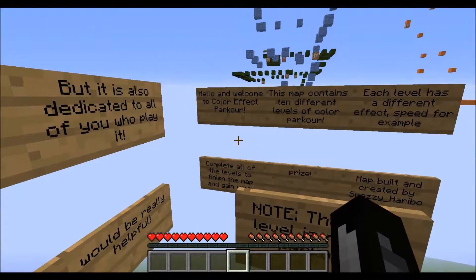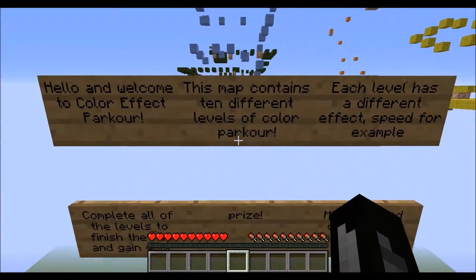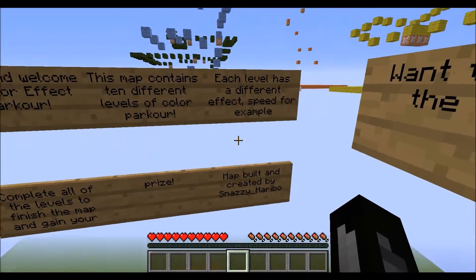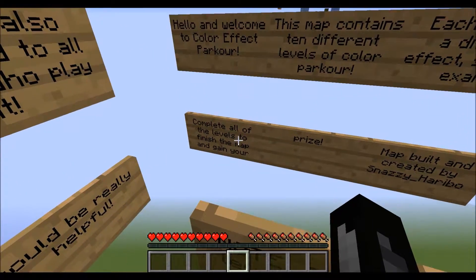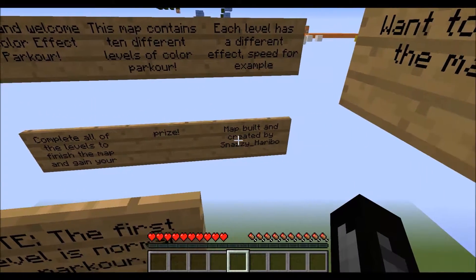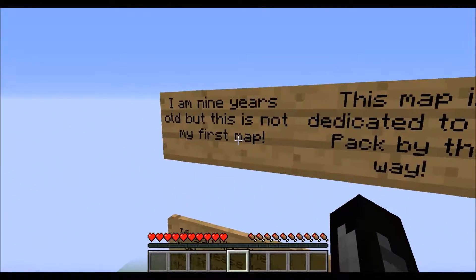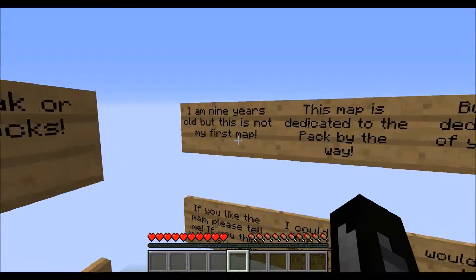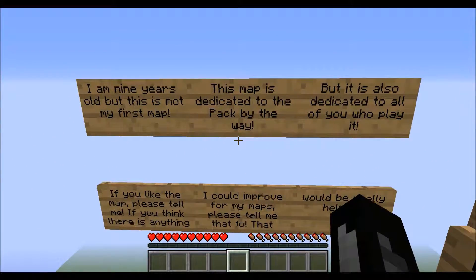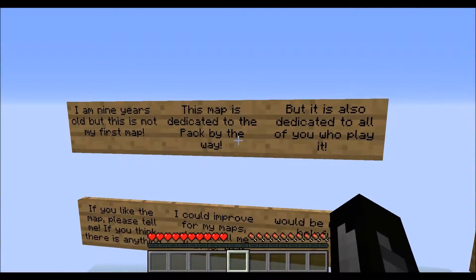Hey guys, it's Jacob here and welcome to Color Effect Parkour. This is a map that contains 10 different levels of color parkour — each level has a different effect, for example speed is one. Complete all the levels to finish the map and gain your prize. The map was built by Snazzy Haribo, who is actually nine years old, but this isn't his first map, which is pretty cool. The map is dedicated to the pack, which I'm not a member of.